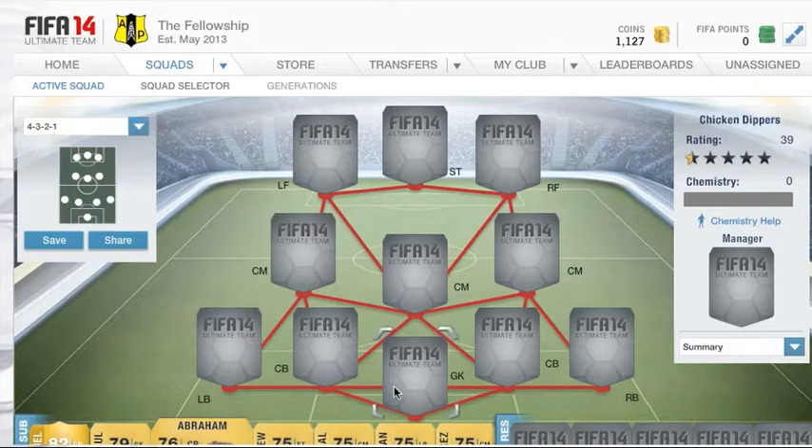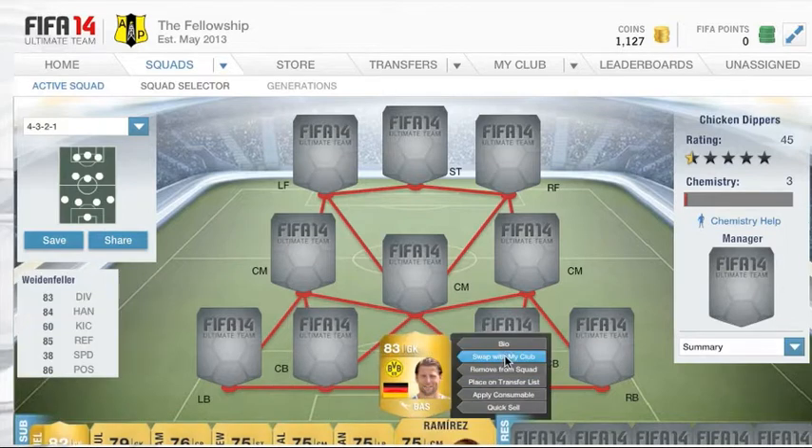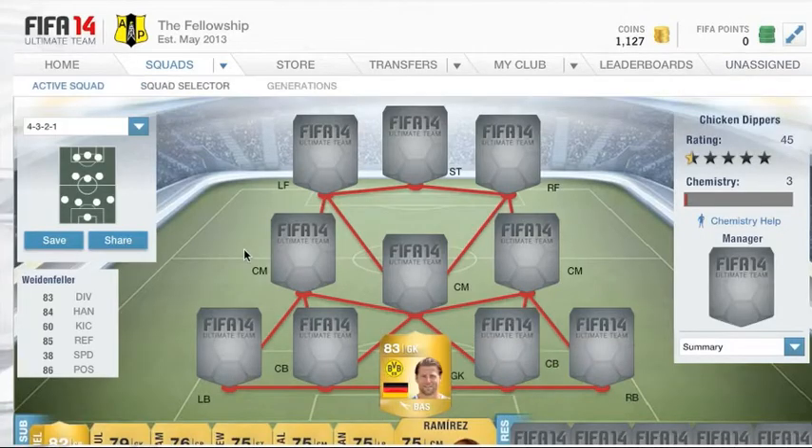Let's get straight into this team with the goalkeeper who is going to be Roman Weidenfeller. He fits with the Bundesliga and German link. I bought him for 2,000 coins and he has been absolutely amazing. He's quite tall at 188cm. Looking at his attributes — acceleration not very good, kicking as well, but apart from that everything's over 80. He's really really good and I definitely recommend using him.